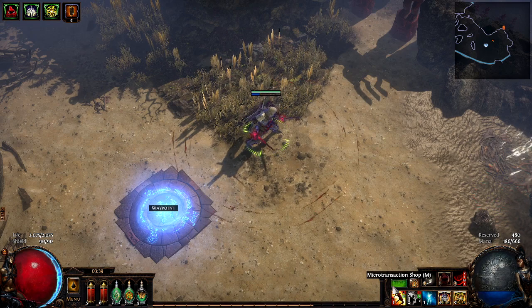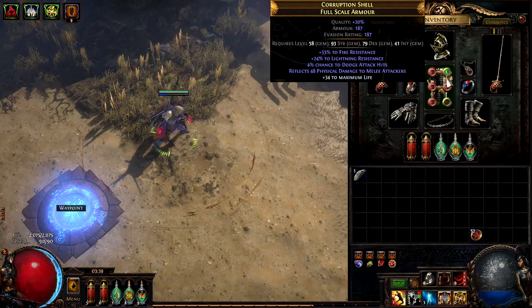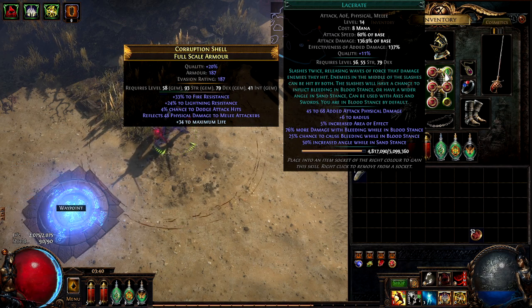With Lacerate, which actually attacks twice — it does attack damage of 136, but it does 136 or 137 of each weapon because it swings twice. With one hand it still swings twice, so technically it's closer to 172% total damage with Lacerate, which means you're getting up to six attacks in one go.